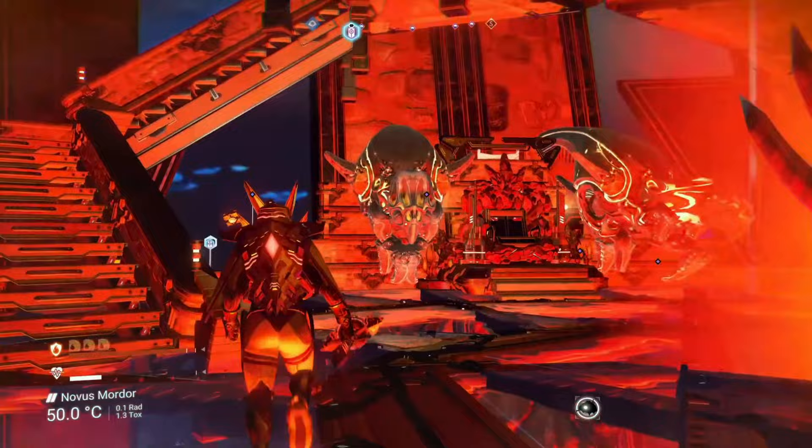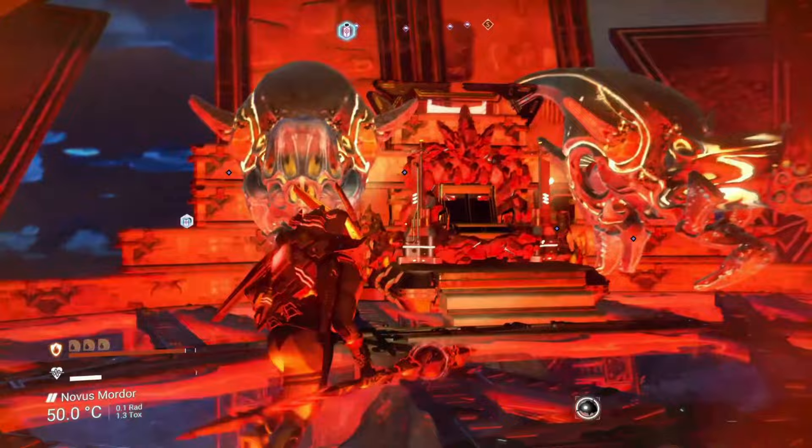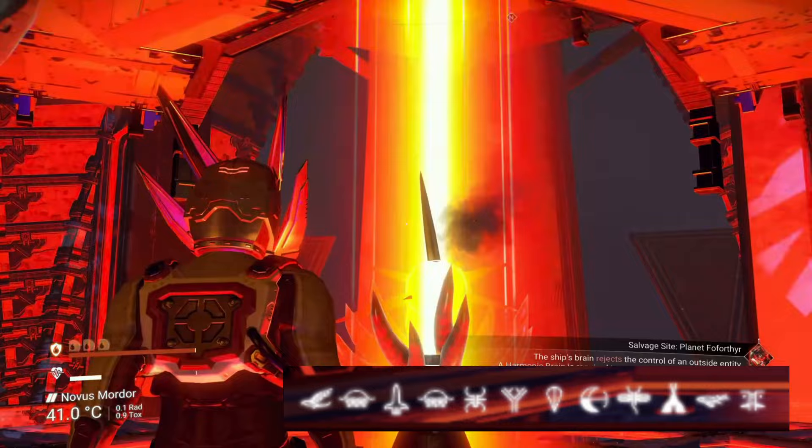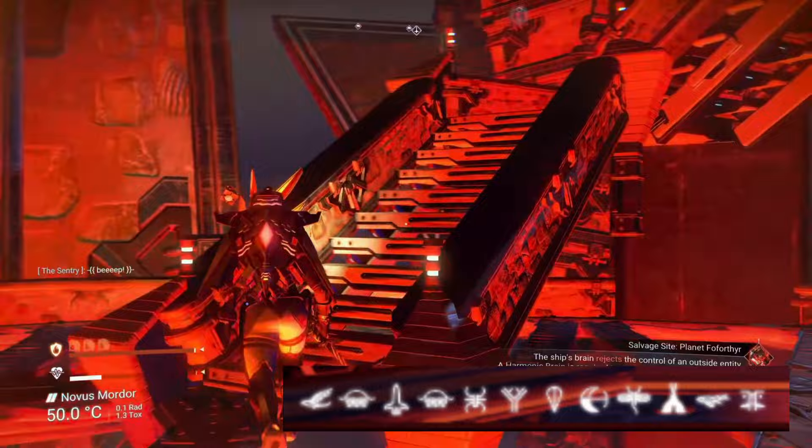If you want to come and visit both this Barad-dûr recreation and the Helm's Deep recreation, along with many many other bases including a lot of Lord of the Rings themed bases, then the portal coordinates you are going to need are: Bird, Sunset, Rocket, Sunset, Bug, Tree, Balloon, Eclipse, Dragonfly, Tent, Fish, and finally Face.